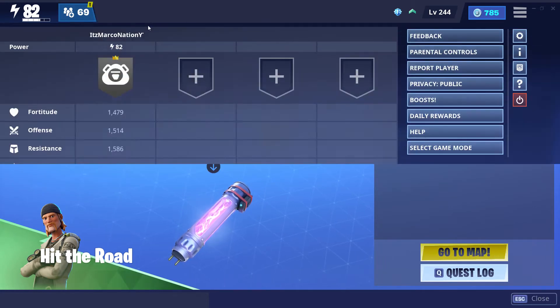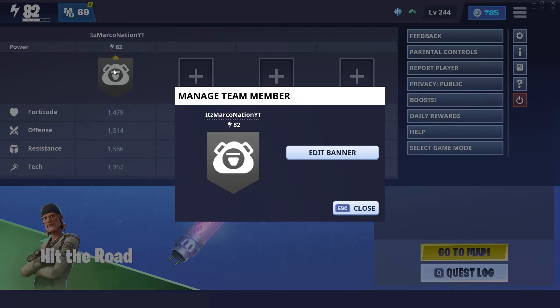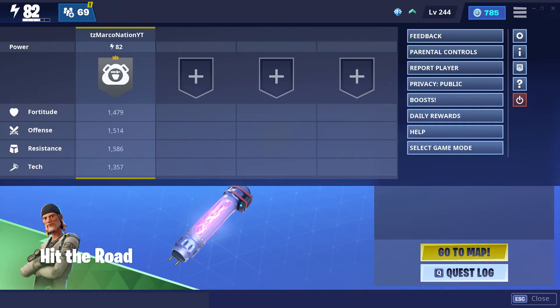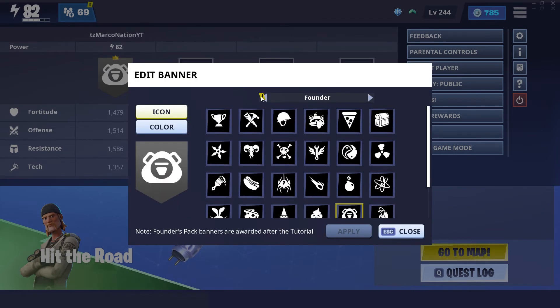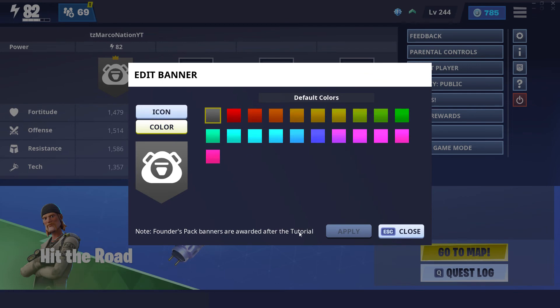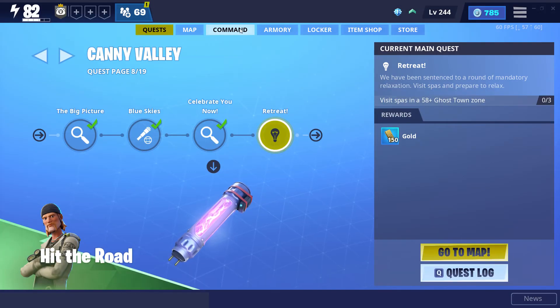Go to your quests and then press Escape. On console, click whatever button it says to access this menu. You're going to click 'Edit Banner', then choose your banner and your color, press Apply, close out, and you're done.